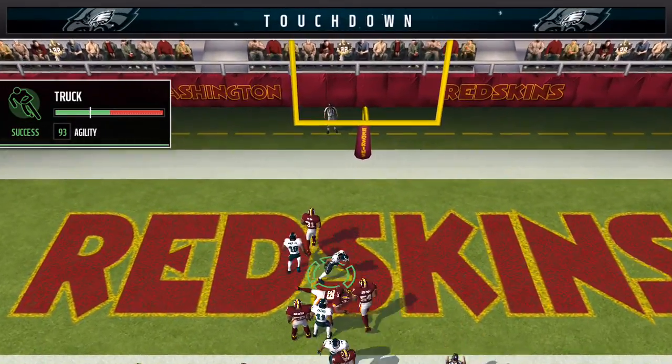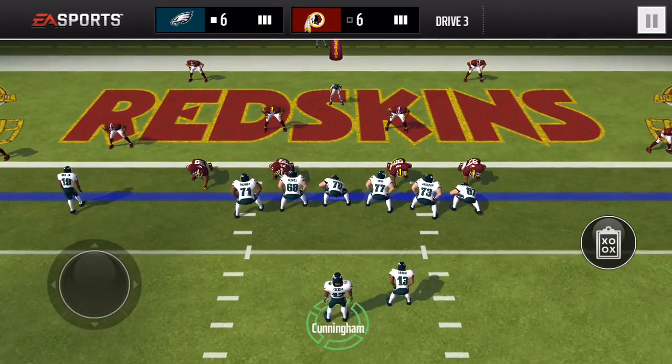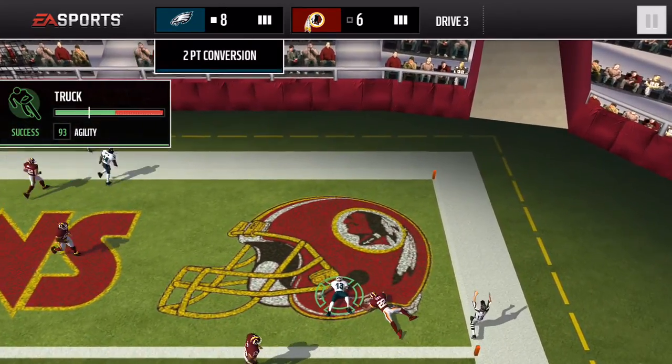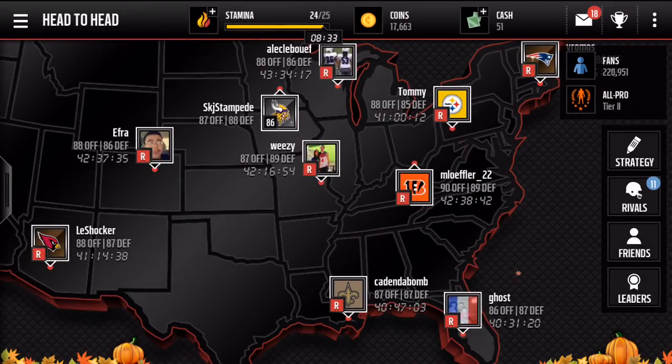There's a touchdown! He's definitely a top three running back. First of all, he costs 2,000 coins. Second of all, he's 97 speed, and you can see that he dominates. And I am an all pro one. So tell me if you want to see a full review on him, and tell me if you want to see another episode of the series. Thank you for tuning in to episode one of Odd Things in Madden.